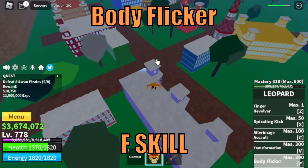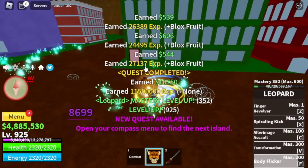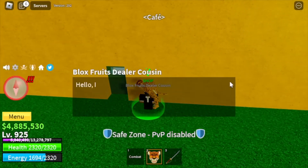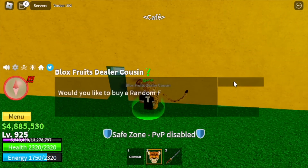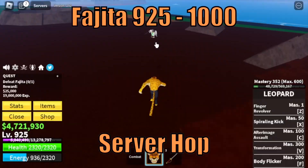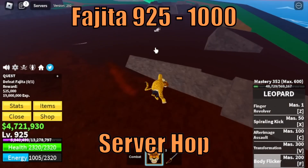Before we move on to the next island, let's try to spin a fruit. I hope we get another Leopard Fruit — oh, Spring Fruit. Anyways, let's head to the Green Zone. At 925, target is Fajita. We're going to do server hop here until we reach level 1000.